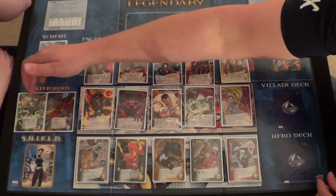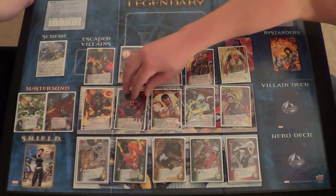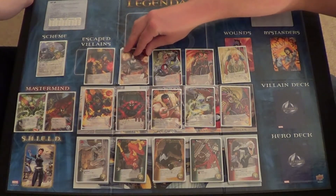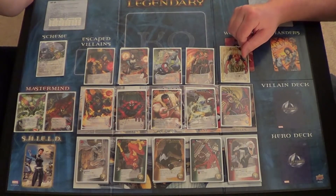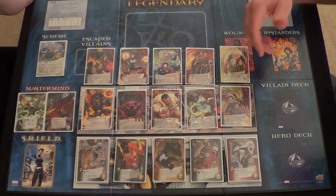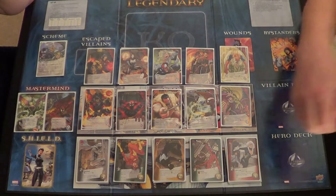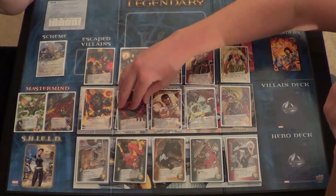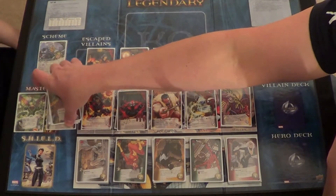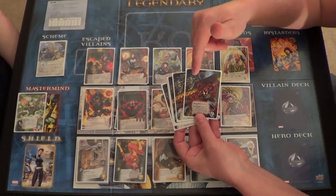Mysterio leads the Sinister Six. We also have Maximum Carnage as a villain group. I'm not super familiar with Maximum Carnage, but I really enjoy the feast ability on these cards. Each of them has the feast keyword, which KOs the top card of your deck. You have to pay attention to what cards you have before going after them — but it's actually a good way of thinning down your deck.